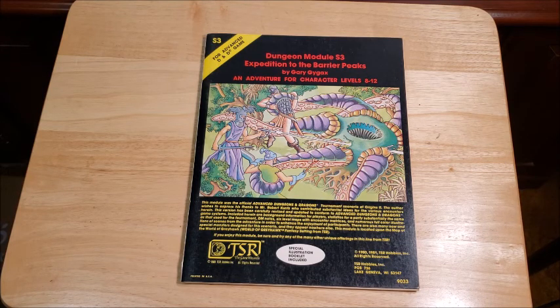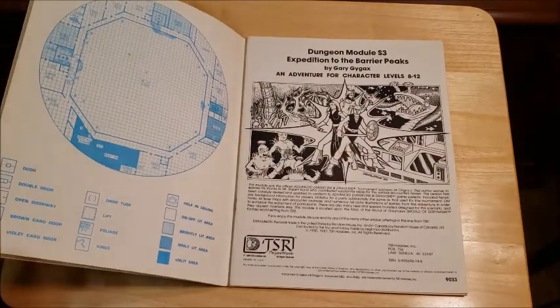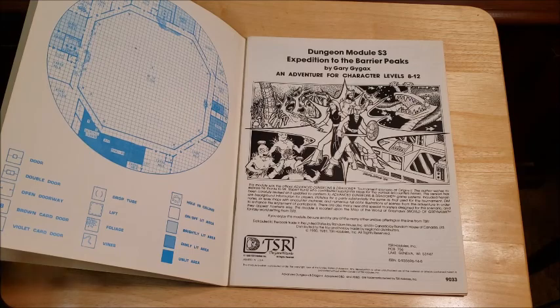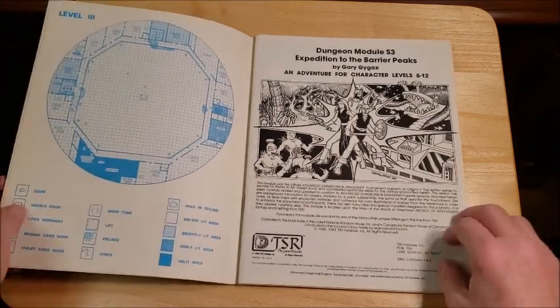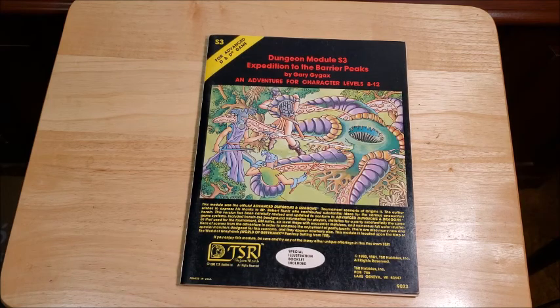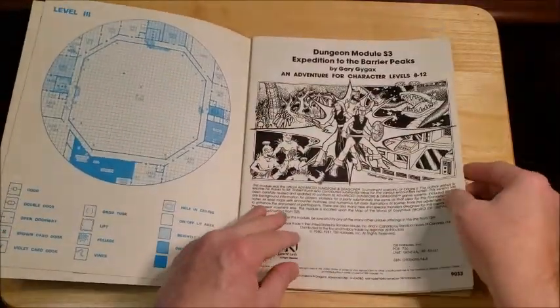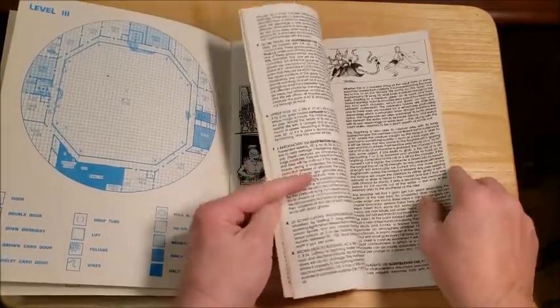So the module itself — you are contacted and it takes place in the Duchy of Geoff. There have been mysterious monsters appearing and wreaking havoc. The player characters are called together by the Grand Duke, assembled at his castle near Gorna, and they have to go into the Barrier Peaks and find out where these monsters are coming from and if there's anything that can be done about it. These are strange alien-type creatures, alien to the area, alien to our planet. So you go into the Barrier Peaks, find out where these things are coming from — they're coming from a cave that is actually a doorway to a spaceship that has crash-landed.